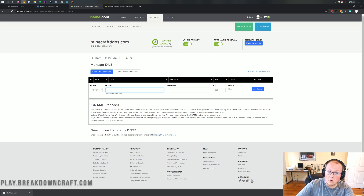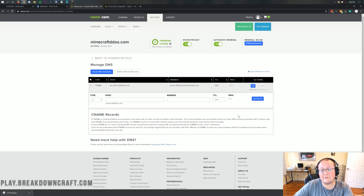Then add a new DNS record. The type is going to be CNAME. The host is going to be whatever you want your subdomain to be — so mc for mc.minecraftddos.com, or play for play.breakdowncraft.com. If you were doing Hypixel it would be mc, or eu for a European server. The answer is going to be what you copied from TCP Shield — in our case, minecraftddos.ipv4.tcpshield.com. Yours is probably going to be whatever your server name is .ipv4.tcpshield.com. For TTL, make that as low as you can — 300 is the lowest I can do. For priority, if you can set one, mark it as the highest, but you usually can't set a priority for a CNAME so don't worry about that. Click add record. Now it's kind of a waiting game — DNS can take up to 300 minutes to roll out. When we did this on Breakdown Craft, it took four hours to globally propagate.